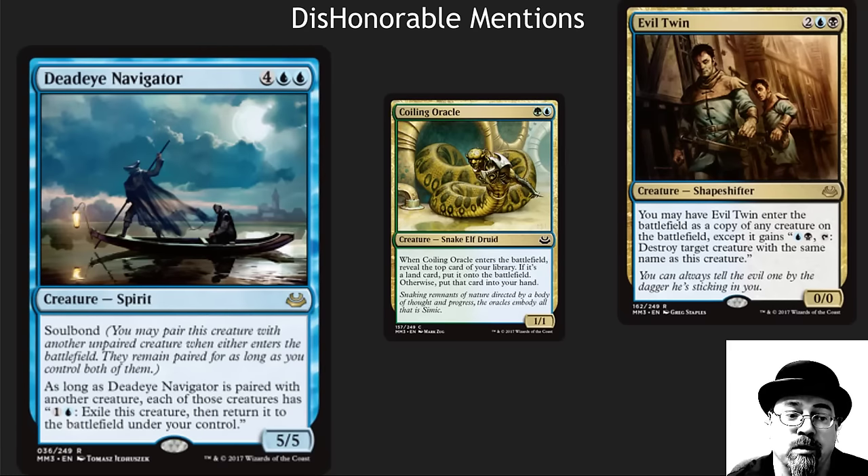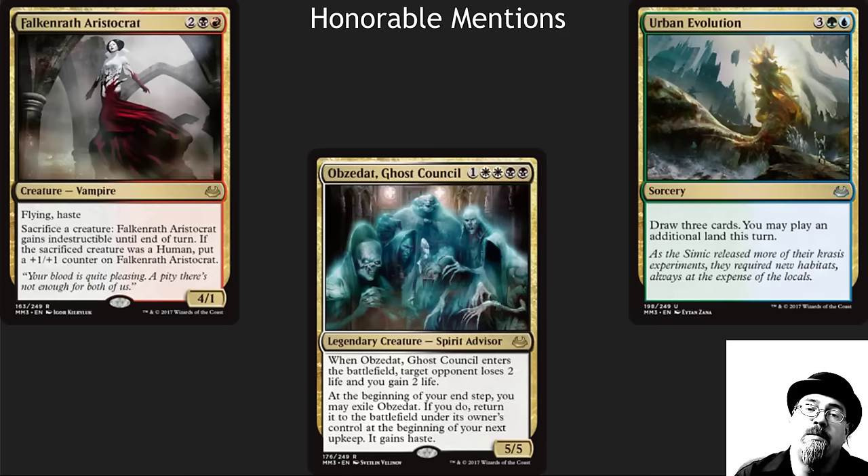Dishonorable mention here: Deadeye Navigator. I cannot stand this card. It's a personal play style thing — most of the people who play it don't have a win condition, it just drives me nuts. They try to lock down the board. I know it's not even that great of a card because it's six casting cost and there's lots of ways to disrupt it. It just irks me. I know a local player who destroys them, which I put on my Instagram — it makes me happy, the way I hate Iona. It can even be fair, like with Coiling Oracle — not that bad. Evil Twin is kind of a nice little combo there. Just don't pair it with Mystic Snake and try to lock down the table without a win condition.